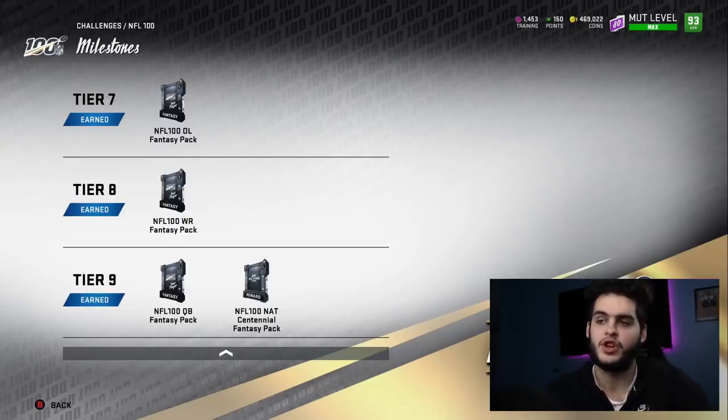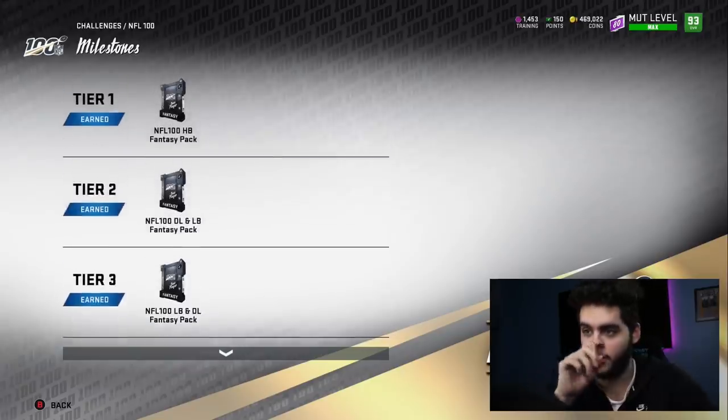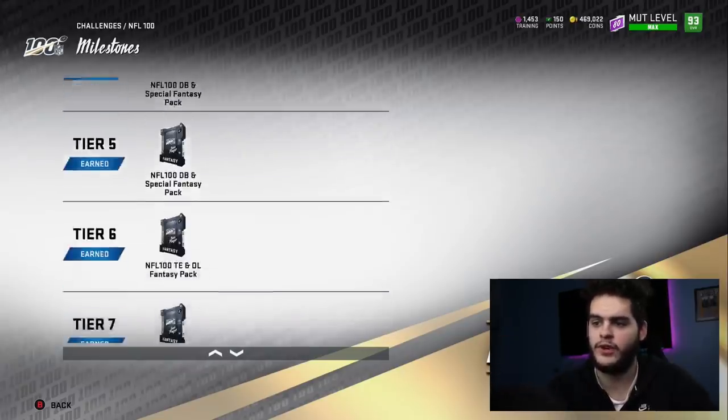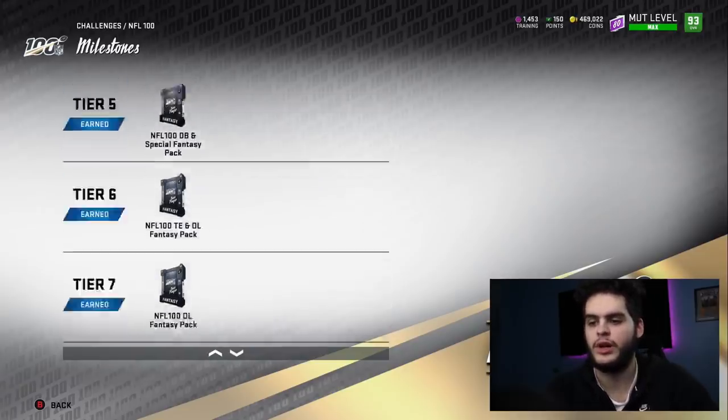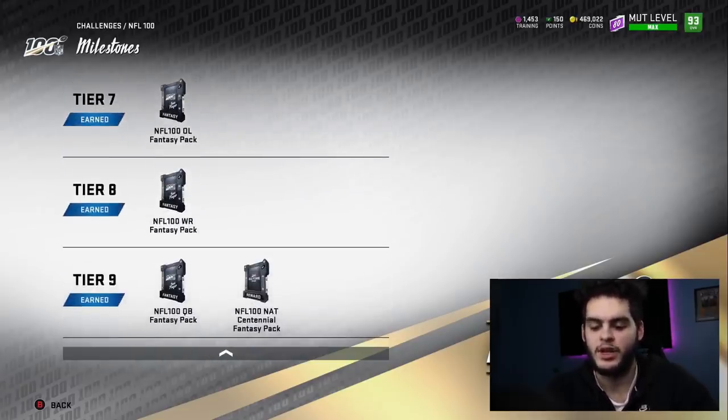So let's count — you earned 9 total packs. Giving you an average of about 400 training each, that's 9 of them, leaving you with 3,600 training. Coins for training is about 12, so 3,600 times 12 is about 43,000 coins. And that's just a cherry on top — the main aspect is the Nat Centennial fantasy pack.